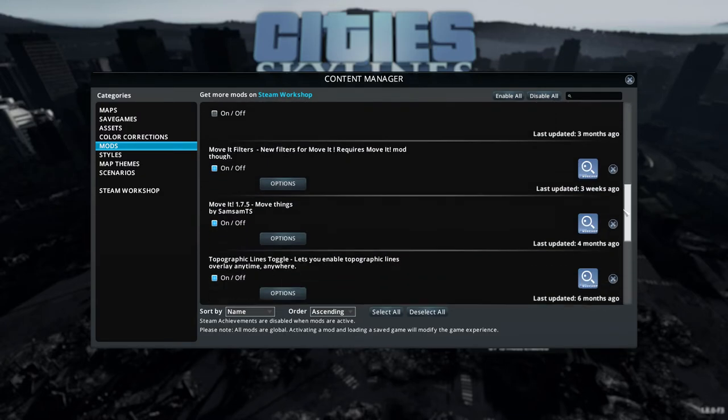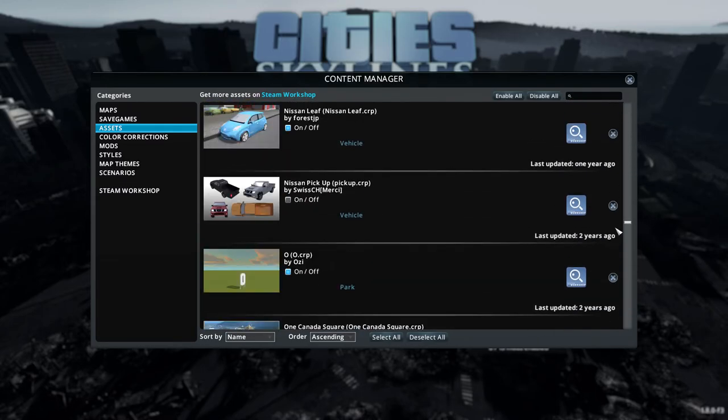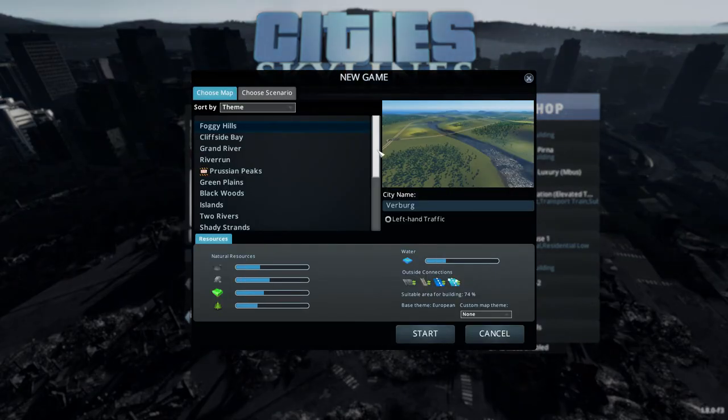I have a couple of little mods that I use and a few assets, but it's mainly traffic vehicles and stuff. There's a couple of extra parks and things that will change. Updates break mods in this game and all sorts. So let's hit the new game button.